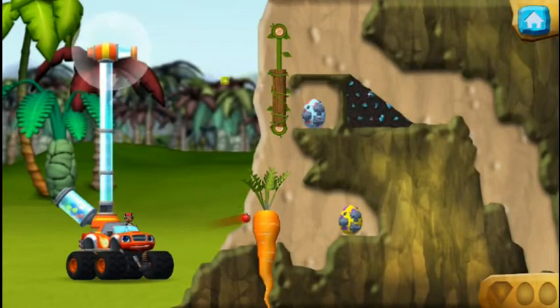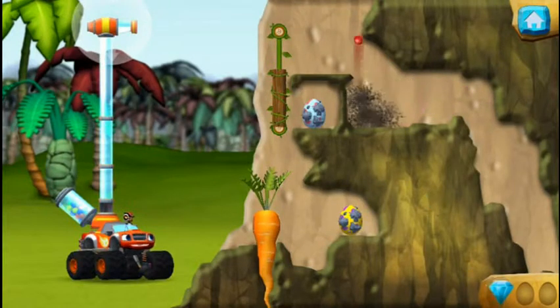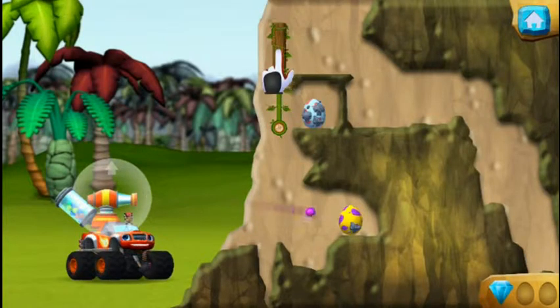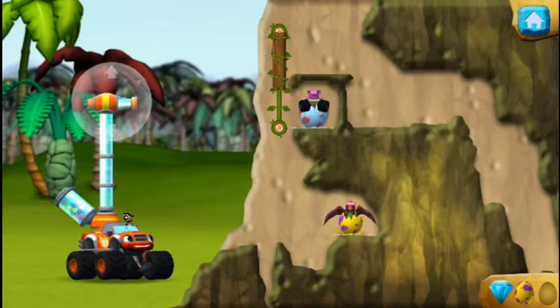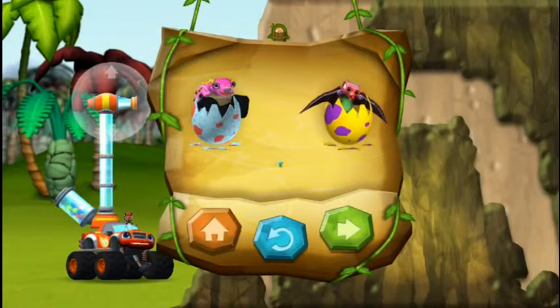Slide this wall to make a path for the bouncy balls. You found the prehistoric gem. Slide this wall to make a path for the bouncy balls. Terrific. Hello, baby dino. You rescued two baby dinos and you found the hidden prehistoric gem.